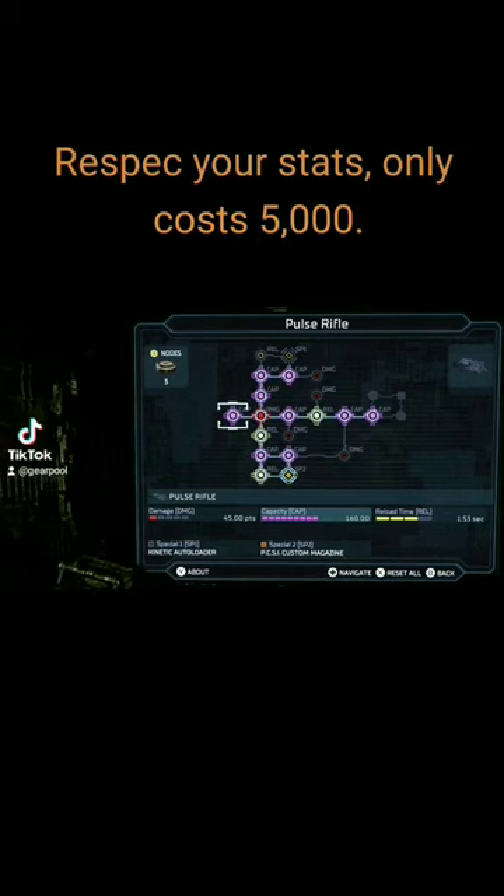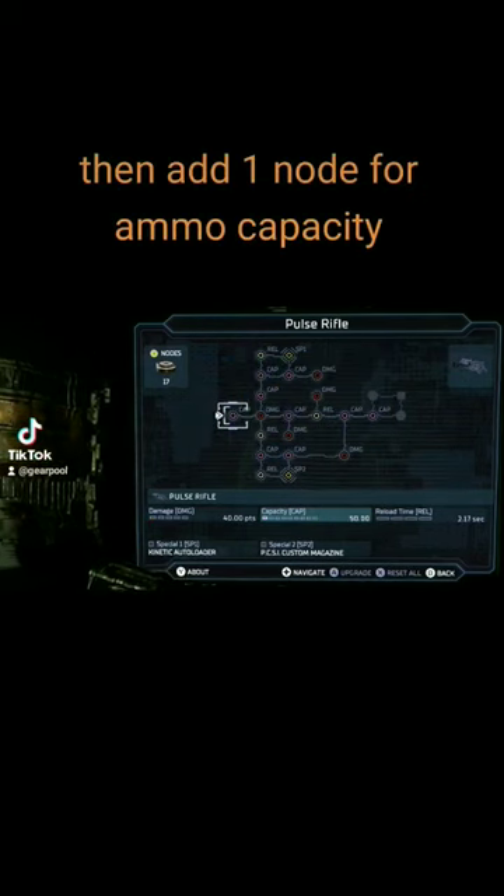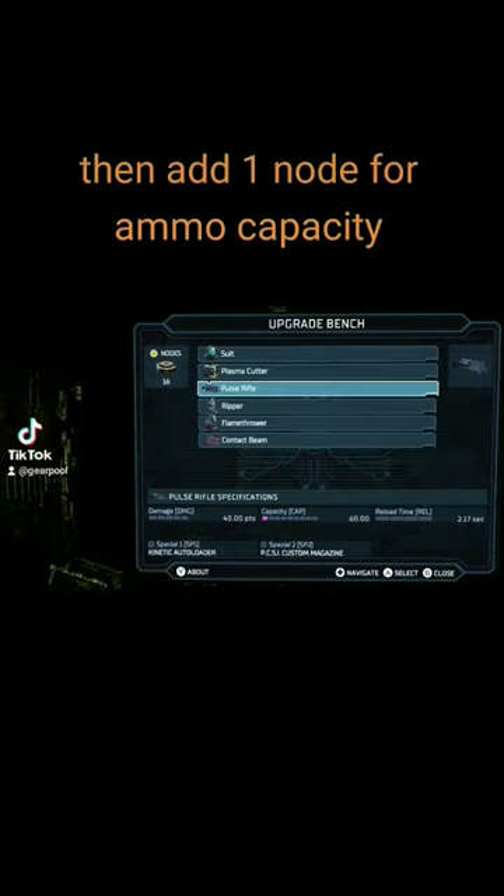Respect your stats. It only costs 5,000. Then add one node for ammo capacity.